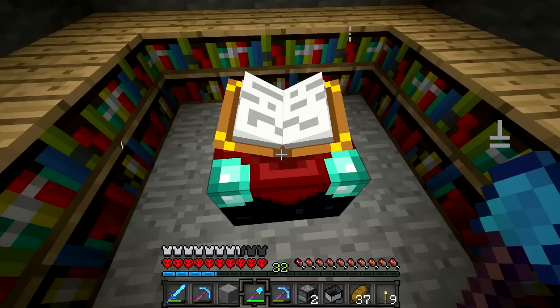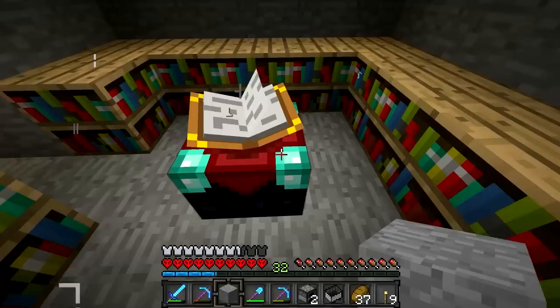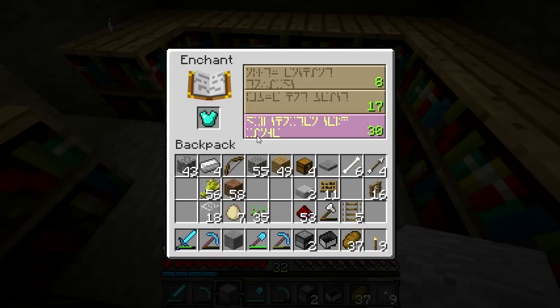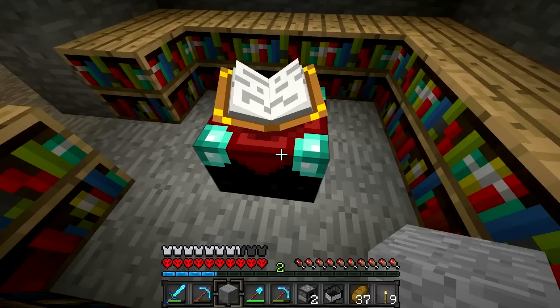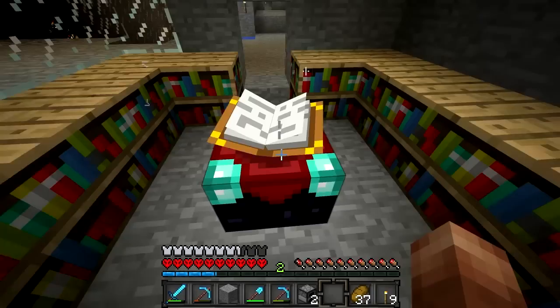So we'll just spam click through. Why is this only 28? I'm going to have to break that just for now — I'll just add another bookshelf somewhere else, because that's a good place to put it. We'll get a level 30. I like the ones with long names for some reason. Let's see — I got Protection 3. That's not amazing, but it's good. It helps towards my fully enchanted diamond armor.